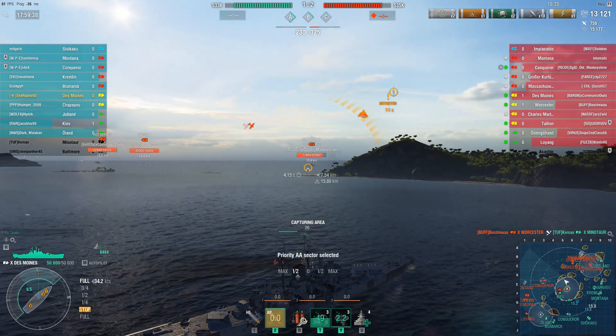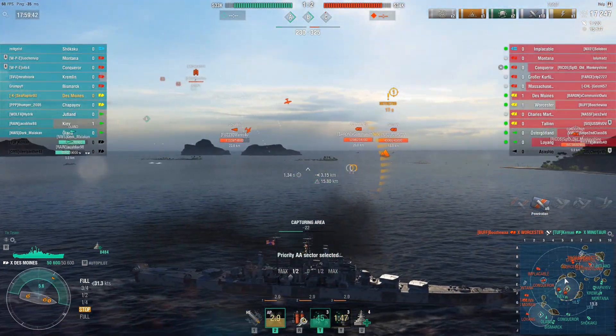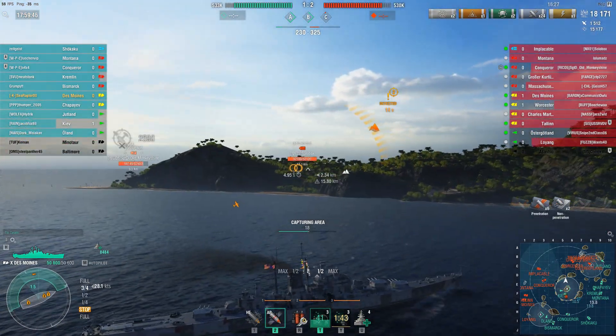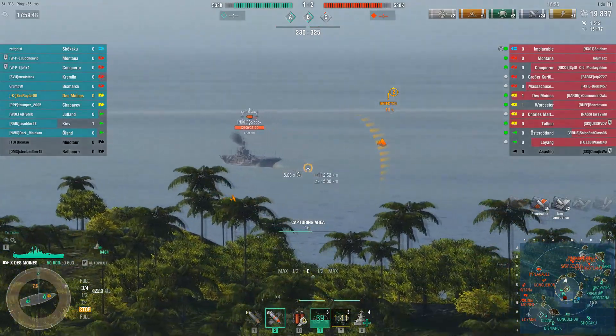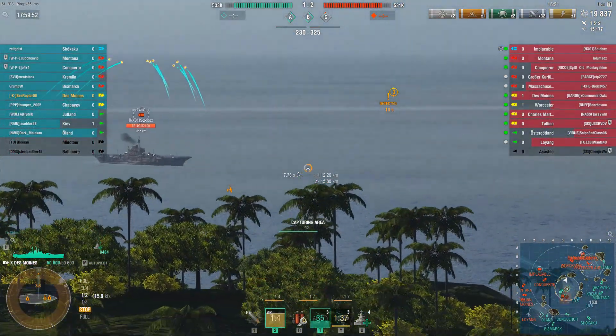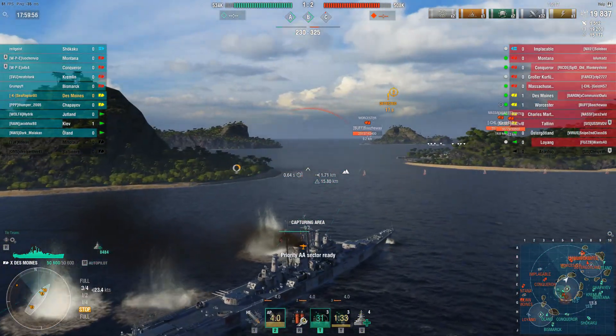Now it's me and the Kiev in the cap. The enemy Implacable is here, so we throw up the AA to help out. I've still got some shells on the Conqueror. Now that I'm a little exposed I'm trying to get behind some island cover — at least blocked from the Conqueror's shells. Our carrier has spots on the enemy Implacable, who's turning to show me a beautiful angle, so I load the AP and go full speed ahead.